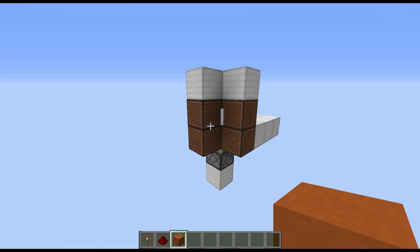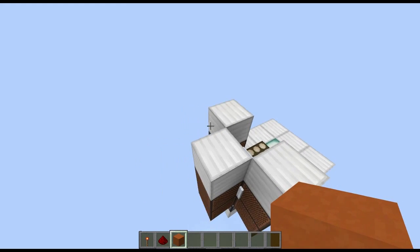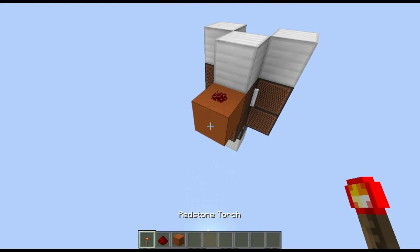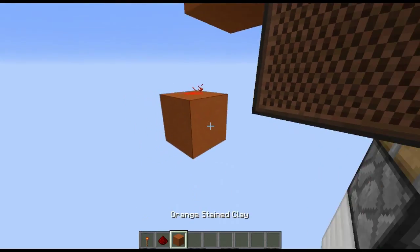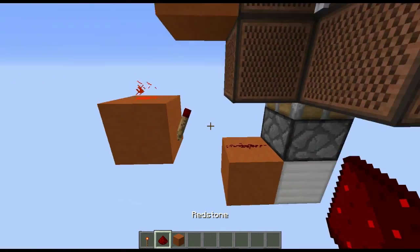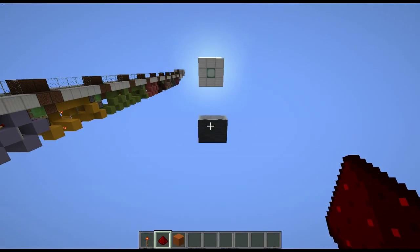Now we're going to do the redstone for the first part. Come behind your button and place a block behind it with a piece of redstone. Put a redstone torch on it. Go two blocks down, place a piece of redstone, place a redstone torch. And then put a piece of redstone there. So if we press the button, there goes your minecart.